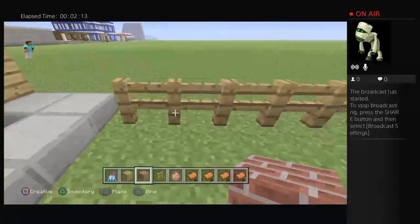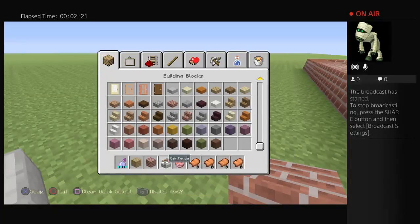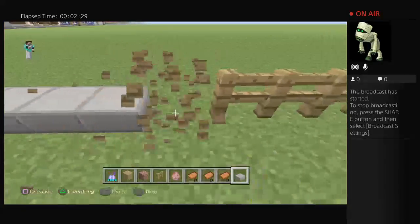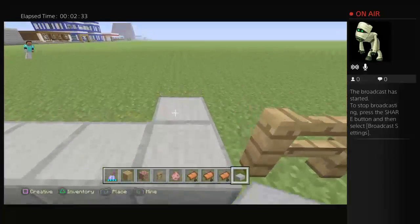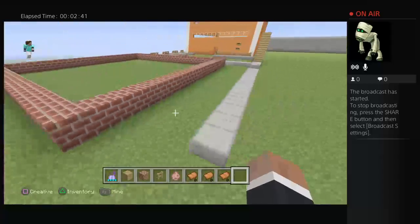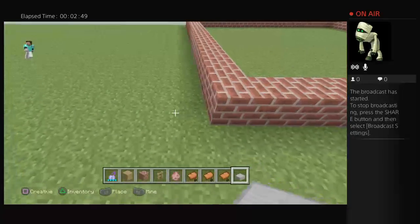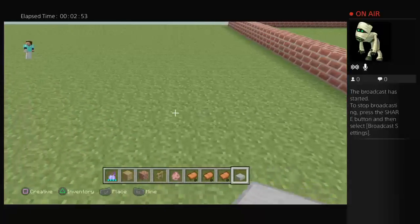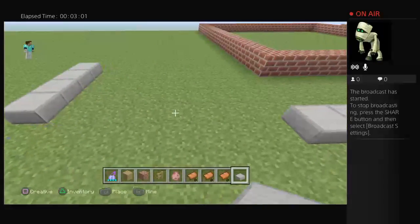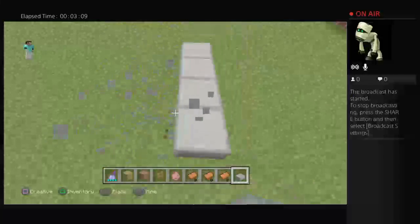Break these here. You also want some slabs and replace it with stone bricks. Break all of these actually and just place stone bricks. Then get your stone bricks out again — just go across: one, two, three, four, five, six, seven, eight, nine. You want to go out seven, so you've got a seven gap.